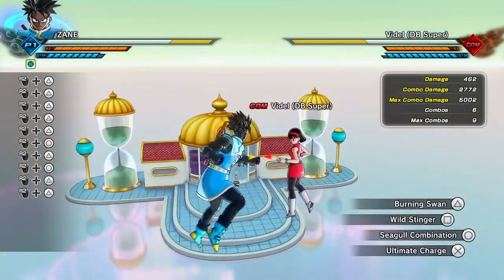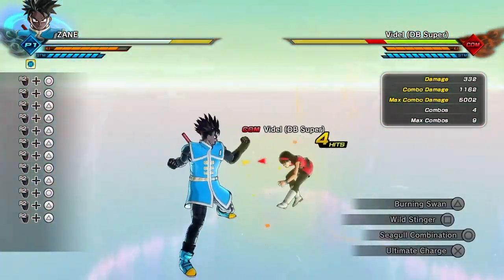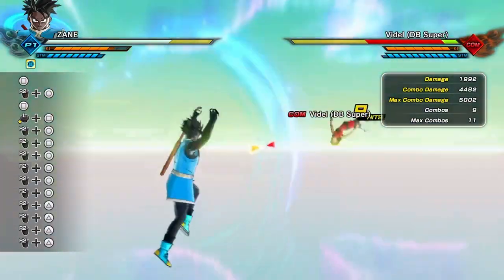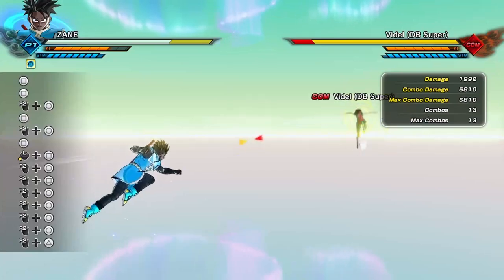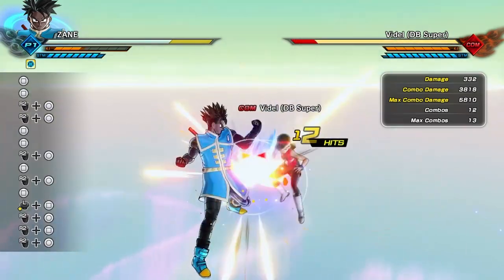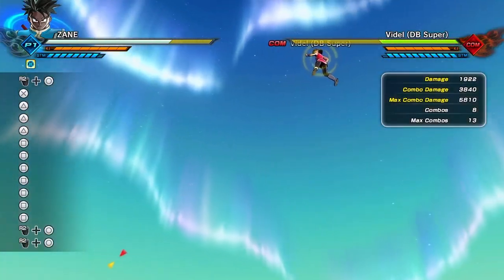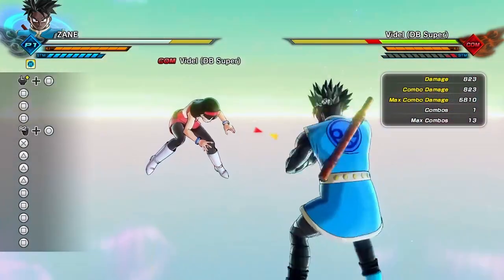With Seagull Combination, you can mix it based on certain attacks you do. You can press Square after you hit it and keep going with it. With her version, you can spam it a little bit longer. Just don't spam the actual attack button. It works with certain attacks, so if you want to go for a stamina break, Seagull Combination is really great for strike shooters - this is one of my favorite moves right now.